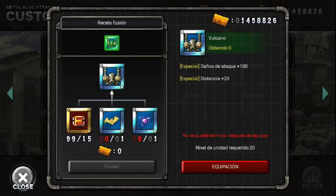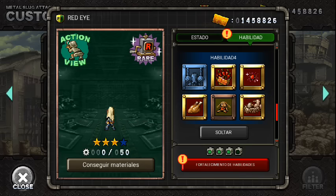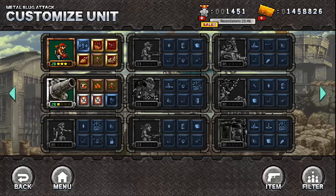Esta unidad ocupa el Vulcano, o sea que ocupa muchos diamantes rojos y no he encontrado muchos.